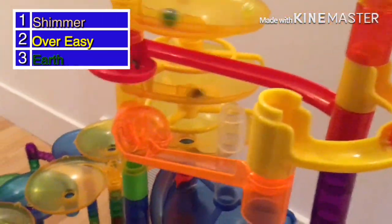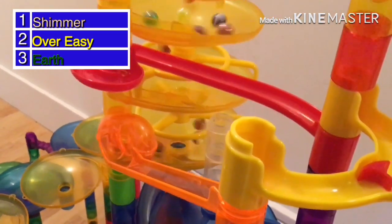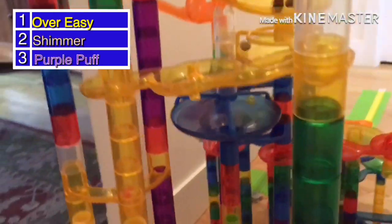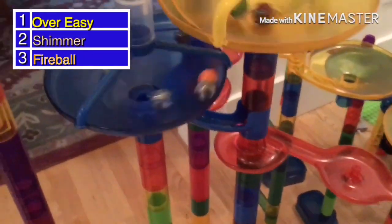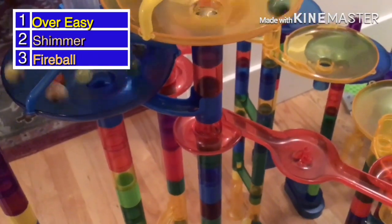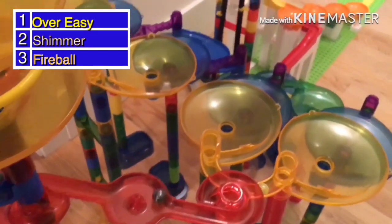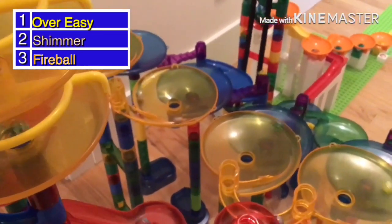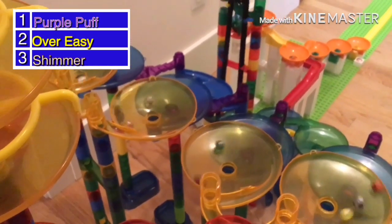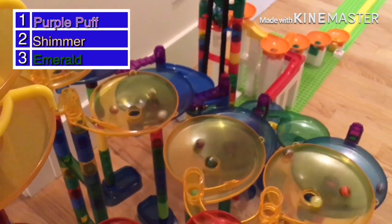Shimmer is in that bottom funnel circling around, but Over Easy makes a move on the top — Over Easy drops first and will stay clear of Shimmer's path and takes first. Watch Shimmer coming back — Shimmer wants that lead. He gets it, but Over Easy comes through too quick and takes the first spot. Purple Puff takes the lead over Over Easy, and now Purple Puff looks to have the lead but watch Shimmer in the middle-left funnel.